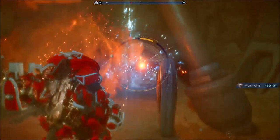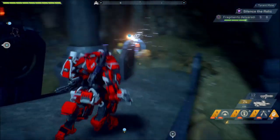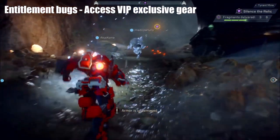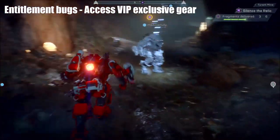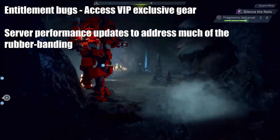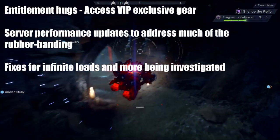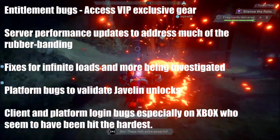Real world testing brought to life many things that were new and have since been fixed over the weekend, or are in the process of being fixed. Entitlement bugs — essentially access to VIP exclusive gear — are now being awarded to players who didn't gain VIP access due to the issues. If you pre-ordered the game, you will be given all VIP exclusive gear. They've had server performance updates to address much of the rubber banding, fixes for infinite loads are being investigated, and I've heard these are on the way to being fixed in time for Friday. Platform bugs to validate Javelin unlocks, and client and platform login bugs especially on Xbox, who seem to have been hit the hardest.